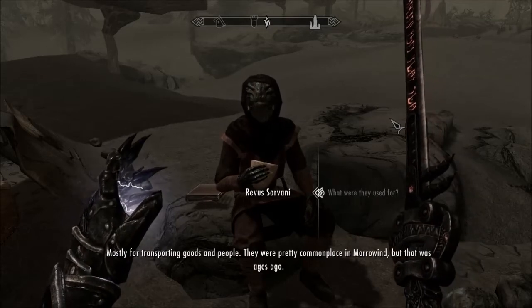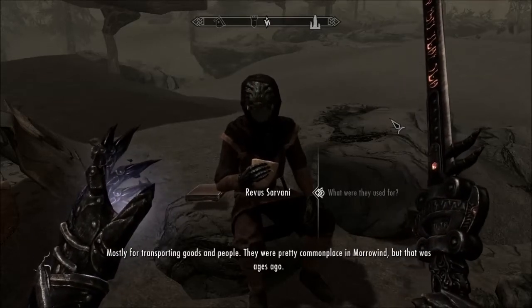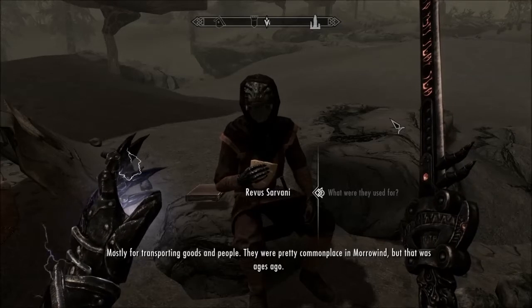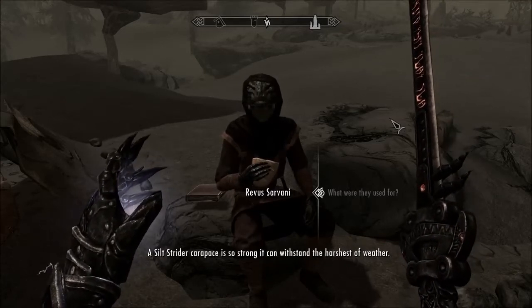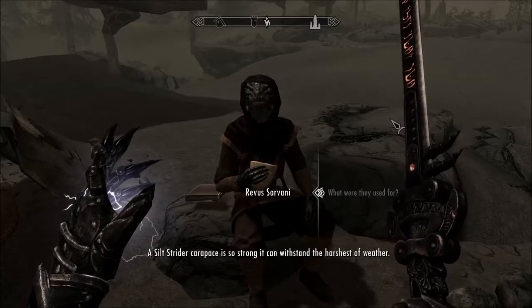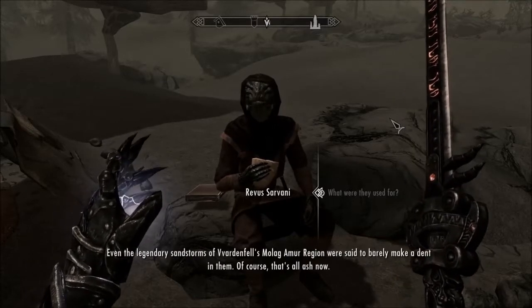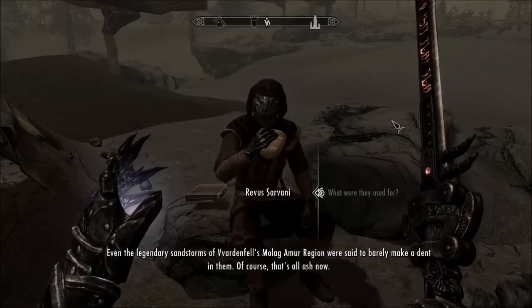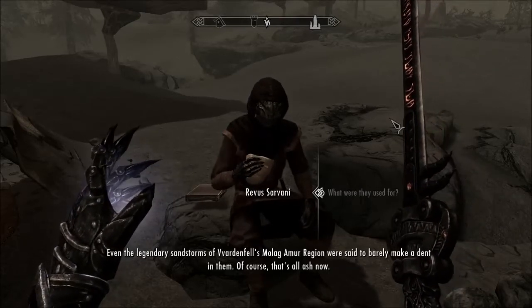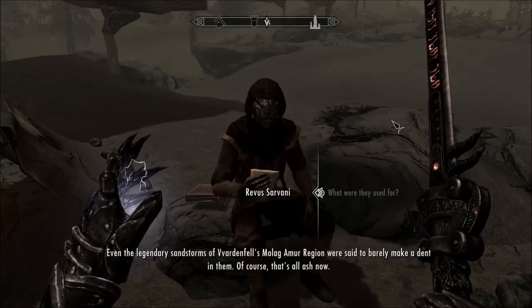What are they used for? Mostly for transporting goods and people. They were pretty commonplace in Morrowind, but that was ages ago. A Silt Strider carapace is so strong it can withstand the harshest of weather — even the legendary sandstorms of Vvardenfell's Molag Amur region were said to barely make a dent in them. Of course, that's all ash now.